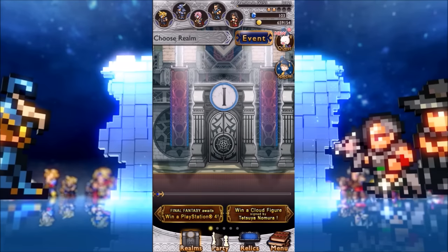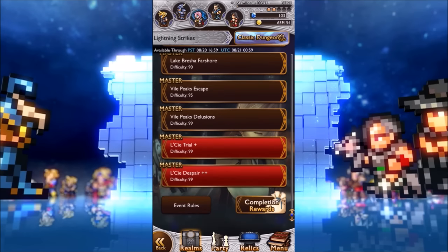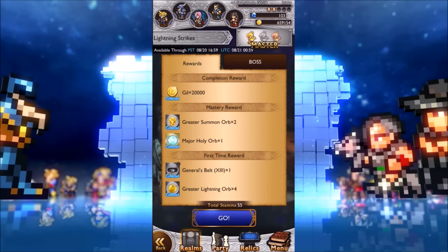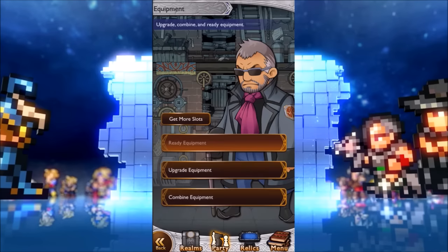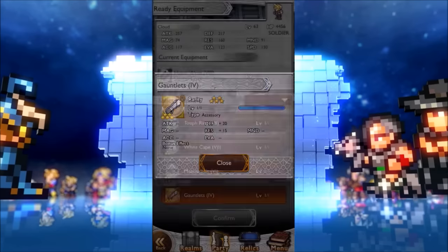You can also use mithril to regenerate your characters during an event. Say you're on the last stage and your characters suddenly die — you can use a mithril to regenerate them. It's really useful, even though it sounds like cheating, because you may get up to the extra step to claim those rewards. These event rewards are extremely good — like this Odin one where you get two greater summon orbs, which you can't find in normal classic or heroic dungeons. You also get major orbs and exclusive equipment like the General's Belt.